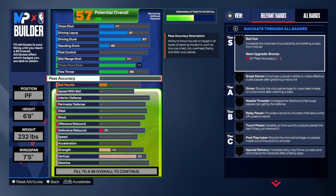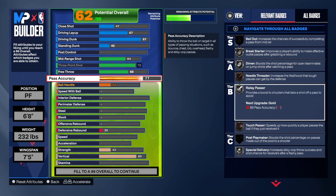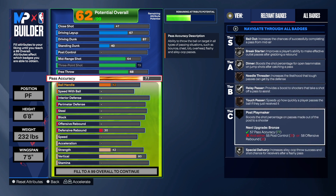Before we go further, do me a favor — hit that like button, hit that subscribe button, hit that share button, and let the video play to the end so it gets pushed to the recommended feed. For pass accuracy, we're gonna get that to a 77. A 77 pass accuracy gives us break starter on silver, diamond silver, needle thread on bronze, relay passer, touch passer, and special delivery.